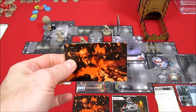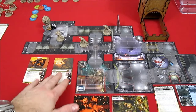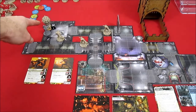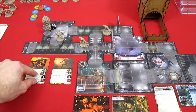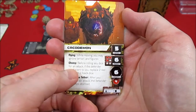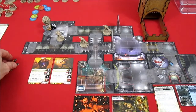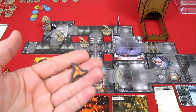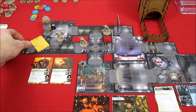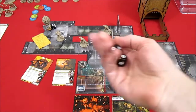We pull the next initiative card and it is the invader. The invaders get to go - they can either activate the imps, of which there are three, or activate the cacodemon. We're going to activate the cacodemon because he is adjacent to the marine. Looking at the cacodemon's card, the Chomp ability says: before rolling any dice for an attack, if the defender is adjacent to you, replace two red dice with two black ones. He's going to roll two black and one red, and also spend the plasma tether which will stun the marine after the attack.